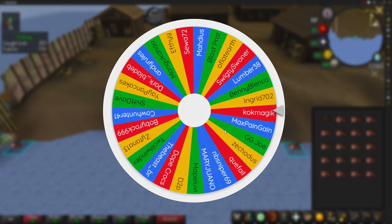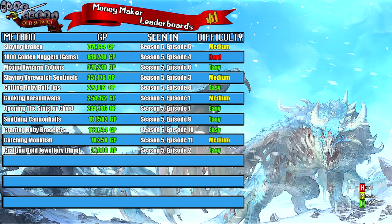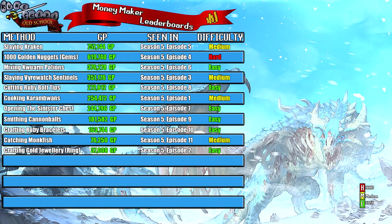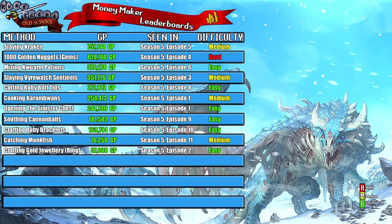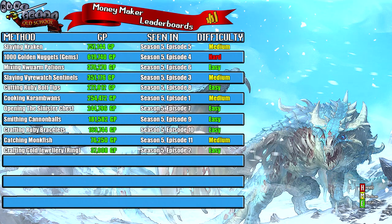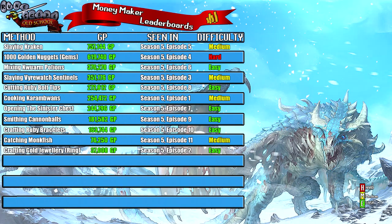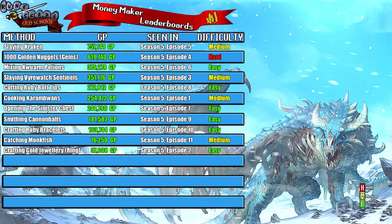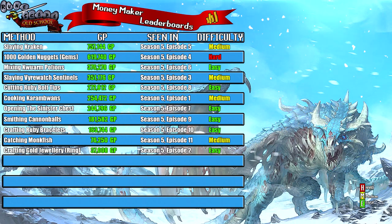Now let's jump over to the money maker leaderboard to see where this money maker ranks. On this leaderboard I rank the money makers after trying them, split into four columns: the method, the money earned, the order they rank compared to when they were released, and difficulty — red for hard, green for easy, yellow for medium. Today's money maker was catching monkfish with a profit of 76,250 GP, featured in episode 11 of Season 5. I ranked it as medium.